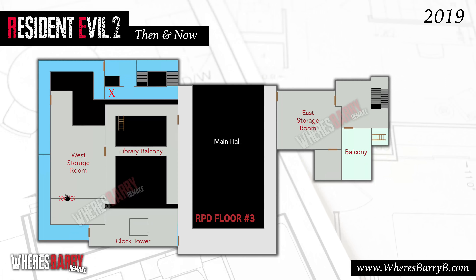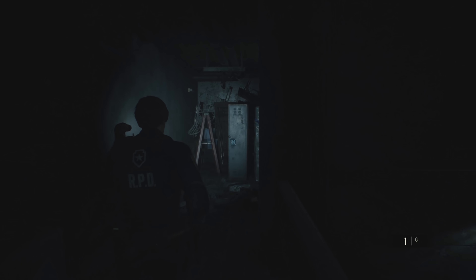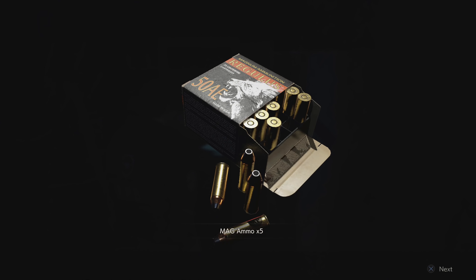The next and final locker is at the top of the west staircase in the hallway — upstairs and around the corner from the previous one, right by where you pick up the spade key on the desk. In the west hallway, run up to the third floor and walk straight ahead until you run into the locker. The regular combo is D.C.M., but in the demo it was changed to R.E.S. Opening this locker will get you five magnum ammo.